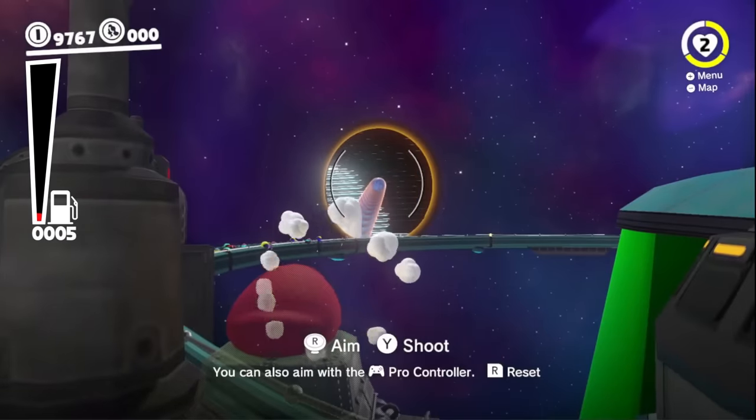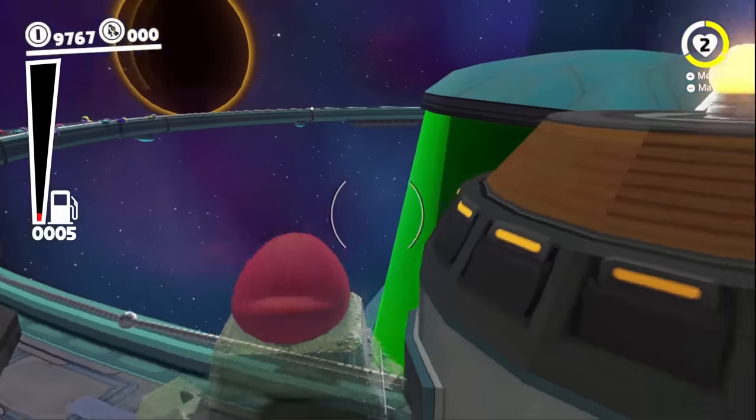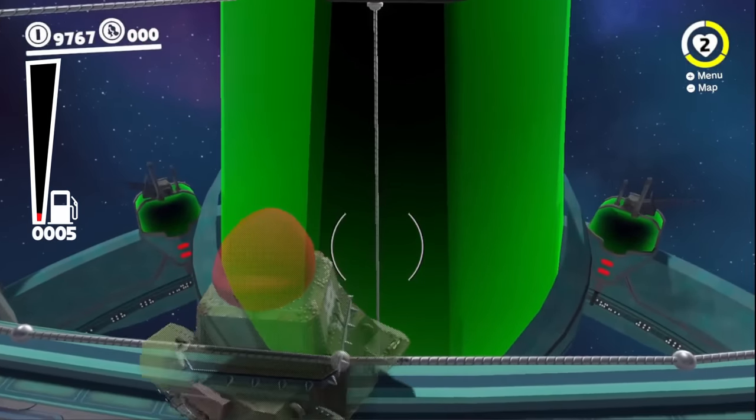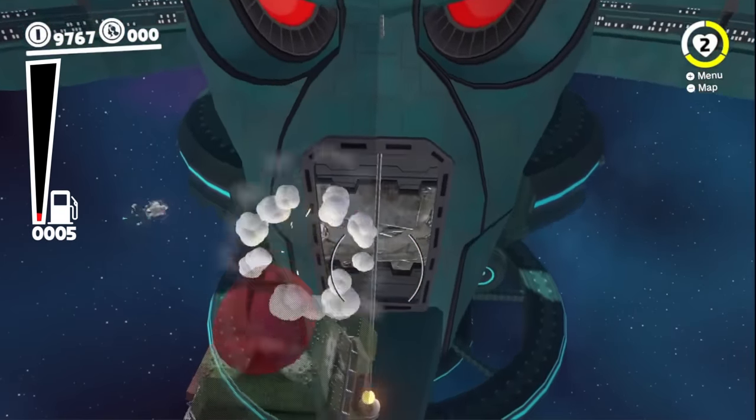We've got the tank. Get out of here, black hole. I think a black hole has something called an event horizon where it almost looks like stuff gets frozen in time. It's super, super cool. If I jump down here with the tank, I might be able to shoot this.